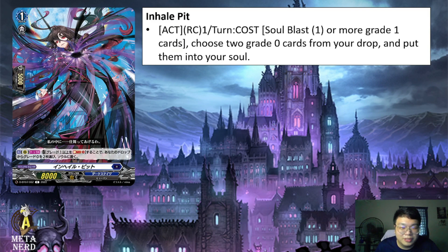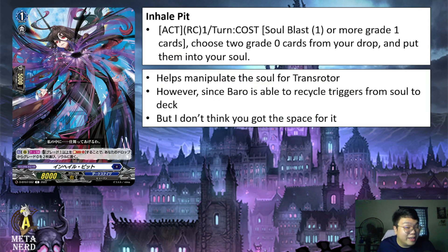Next up, we have Inhale Pit. Active Rearguard Circle once per turn, cost Soul Blast 1 or more grade 1 cards, choose two grade 0 cards from your drop and put them into your soul. This basically helps Transruder manipulate the soul by recycling grade 0s from the drop zone back to soul in order to fuel Transruder's cost. However, since Barrel Magnus has support to recycle grade 0s from soul back to deck, this card could also help Barrel recycle triggers from soul to deck since you're replacing grade 1 cards with grade 0. Not bad, but I don't think you'll have the space for it. This card will only really activate very late game where most triggers are already in the drop zone.